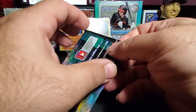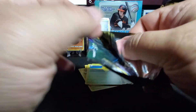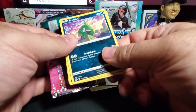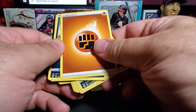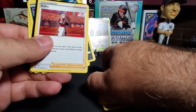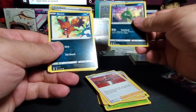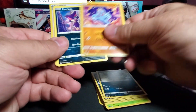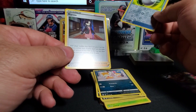Pack three — oh, we already got one of the VMAX out of this set, hopefully we can pull another. Trubbish... nope, not on this one. Energy, Eevee. Cards going all over the place here. Kabu, and then from the online code: Trubbish, Trubbish, Nickit, Machop, Purloin, Scraggy, Reverse Holo Pokeball, and Marnie.